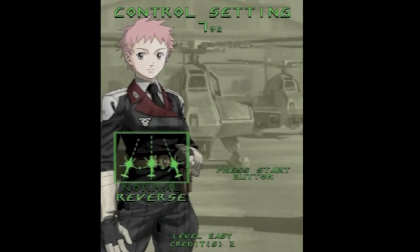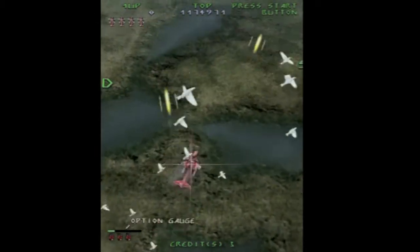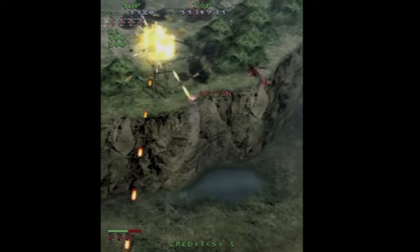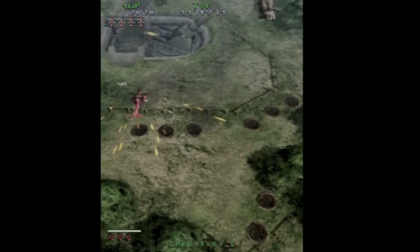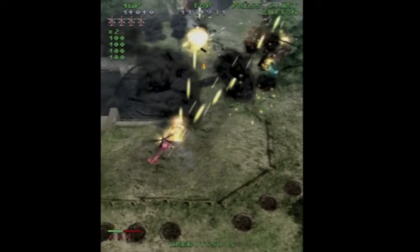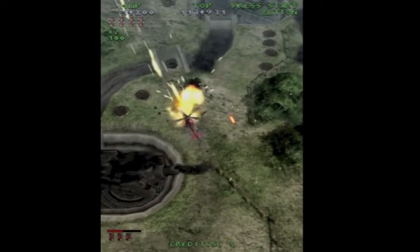To begin with, you can select two control styles: normal or reverse. They control the direction you swivel when you move. This is one thing that sets Under Defeat apart from the majority of shooters. If you've played Zero Gunner 2, which I also recommend, you kind of know what to expect, although in that game you can swivel a full 360 degrees, and in this you only swivel about 15 degrees on each side.